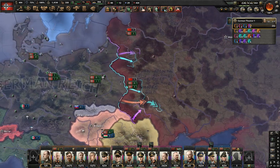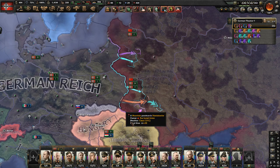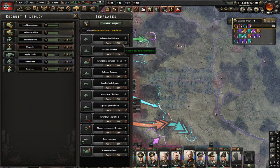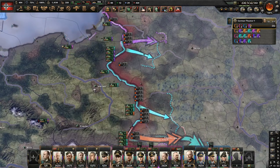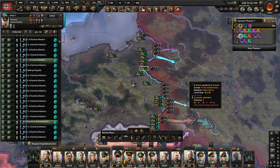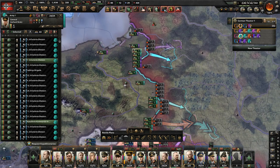How to defeat the Soviet Union - some players struggle with this topic. First, you need a lot of troops. It sounds simple but it's the truth. Not a lot of tanks, not a lot of simple divisions - you have a long front line and you need units to cover it. Most people build some tanks, but you need a lot of divisions to cover the front.